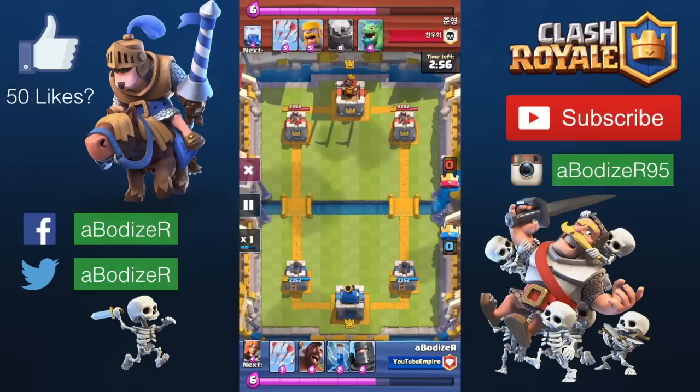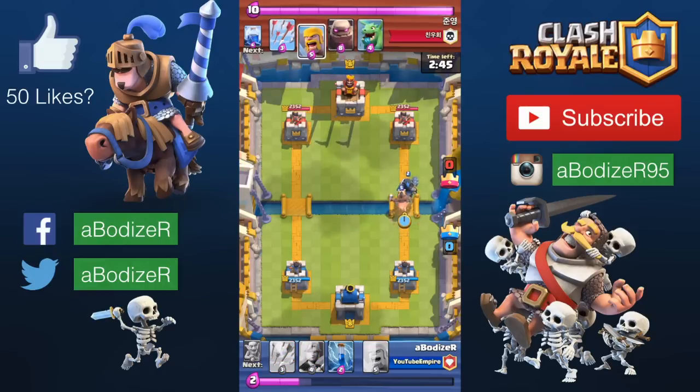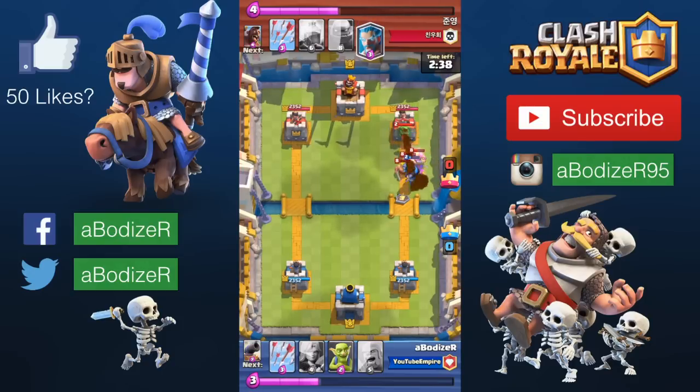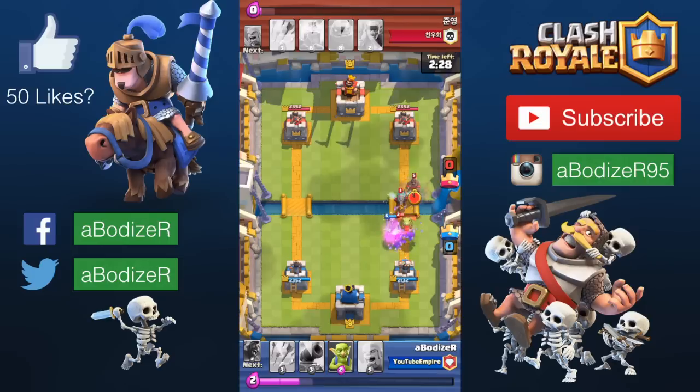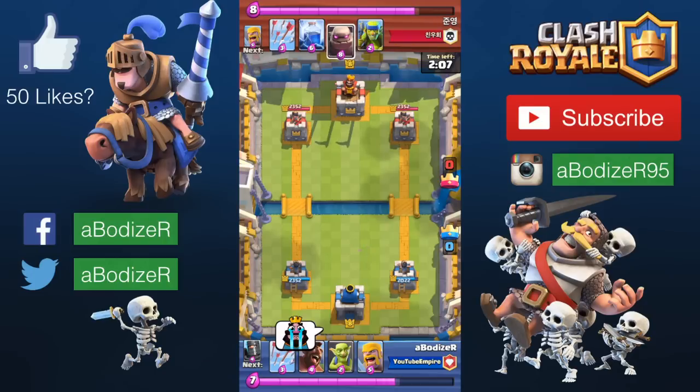It was really a successful match. In the very beginning you can notice that the player has the golem, but I didn't get that nervous because I believe the barbarians and the valkyrie can take the golem down quick and easy. Also, this battle deck doesn't have any flying cards like minions, baby dragon, or balloon. When you face a balloon, you can just put the cannon in the middle so two towers can attack it.